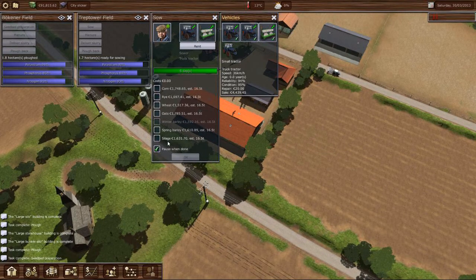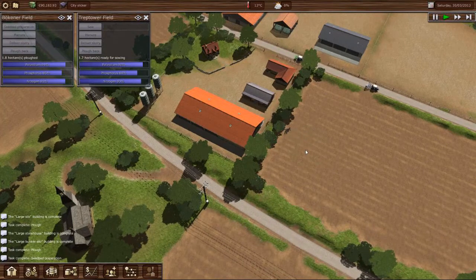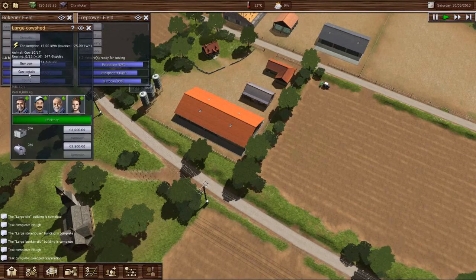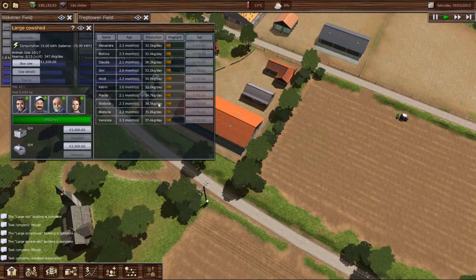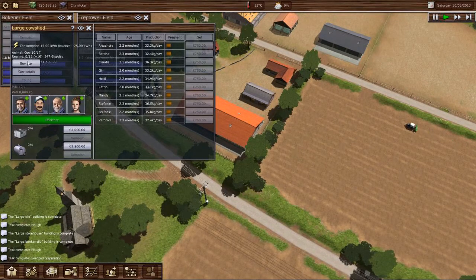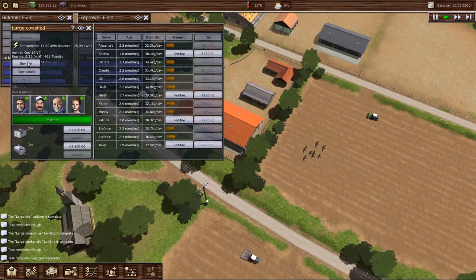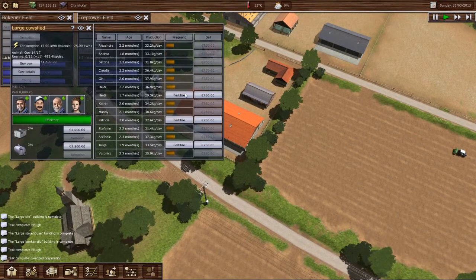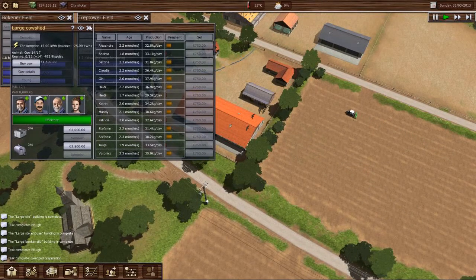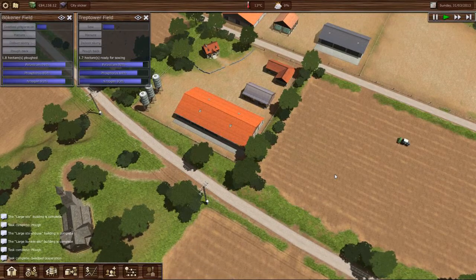Now we need a crop type — we'll go silage on our first one. There we go, and they're both off to do their thing. Nothing going on with the cows yet — they're just making milk. We have no young yet. We could probably get a few more cows in here; we've only got 10 of 17. So we'll add a few more and fertilize them. We can fit up to 15 young, so I can have up to 15 cows fertilized at any one time. These guys are doing their field work, the cows are there.